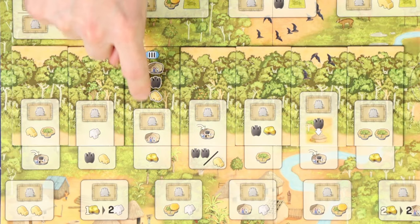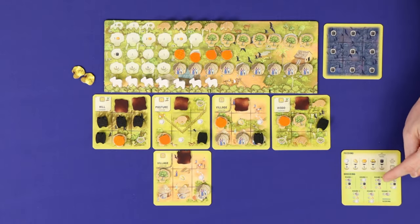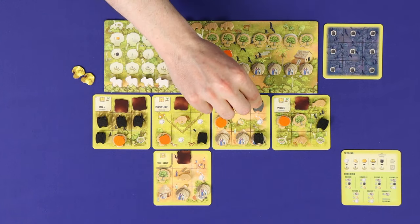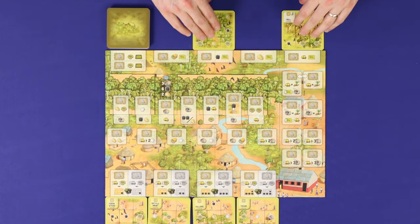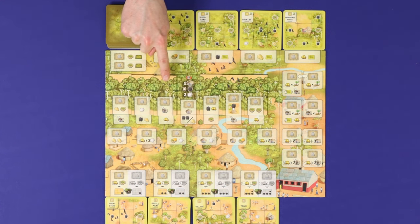Step five is breeding. Check the icons above the current round on the board, which can also be seen in the breeding section of your help card. For each of these three resources — or one resource in the final round — if you have at least the shown number in your tableau, then you gain one more. This player meets all three requirements: at least three families, at least six fruit bats, and at least two wild animals, so gains one more of each. Sixth is workers, where all players retrieve their workers from the board. Seventh is preparation: any leftover terrain tiles are discarded, new terrain tiles are drawn, and the next round marker slides one step to the left.